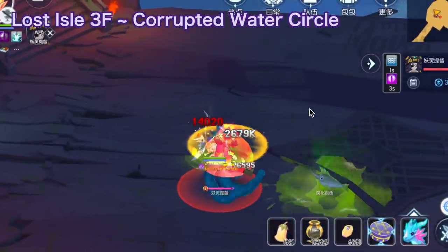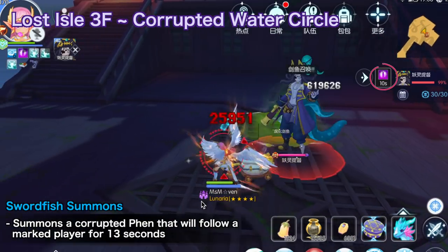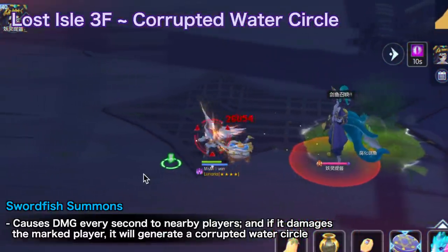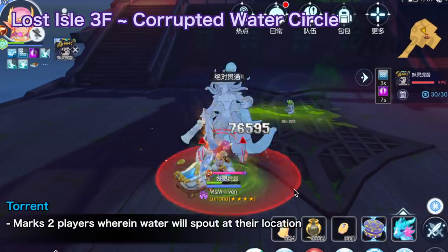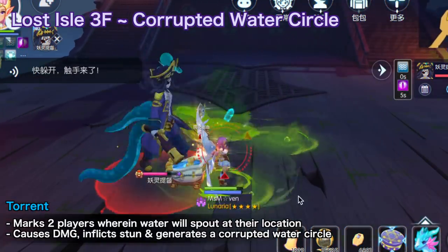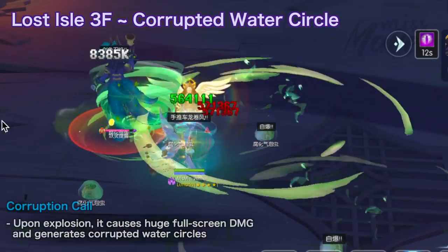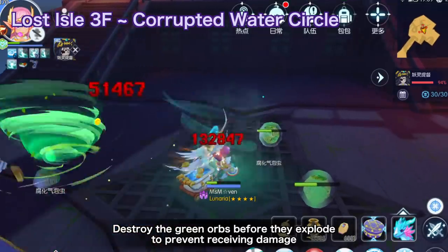The MVP also casts several skills that generate Corrupted Water Circles, which cause damage to players stepping on them. First is Swordfish Summons, which summons a Corrupted Fen that follows a marked player for 13 seconds. It causes damage every second to nearby players, so everyone should avoid it. If the Fen damages the marked player, it will generate a Corrupted Water Circle on the spot, and after 13 seconds the Swordfish disappears. Another skill is Torrent, which marks two players where water will spout at their location, causing damage, inflicting stun, and generating a Corrupted Water Circle. Third is Corruption Call, which summons several green Corrupted Orbs at random locations. These green orbs detonate after 10 seconds, causing huge fullscreen damage and generating Corrupted Water Circles. Your team should attack and destroy the green orbs before they explode to prevent receiving damage.